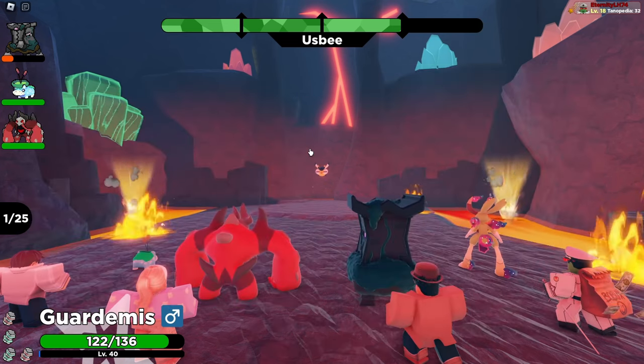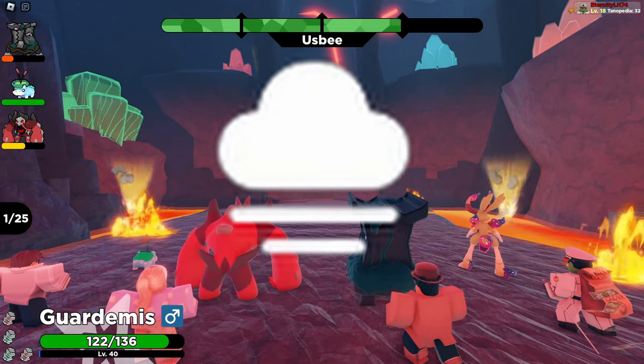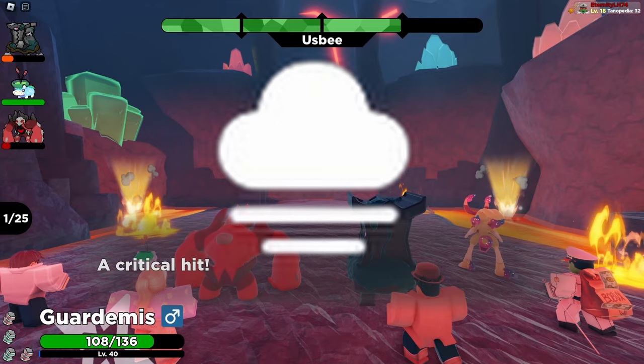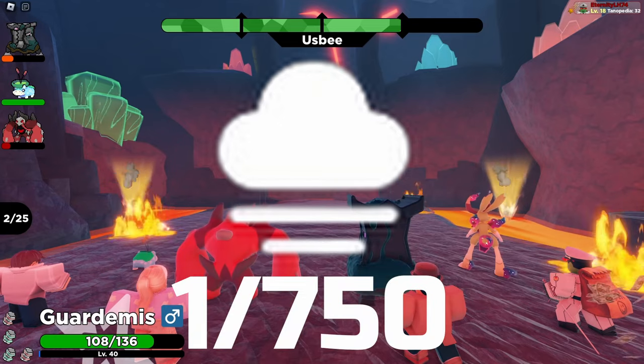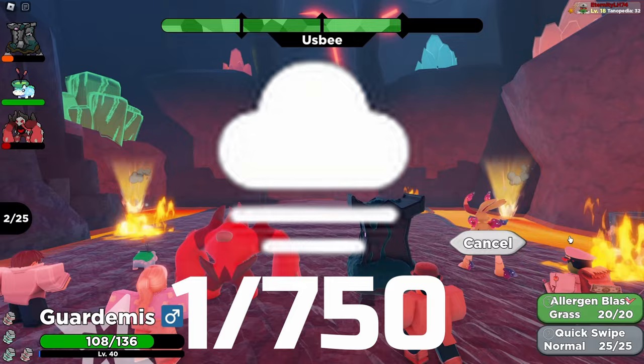And if you want to be able to find these Alpha Tenorians a lot easier, you can wait for the fog weather, where that 1 in 1,000 chance drops to a 1 in 750 chance to find an Alpha Tenorian. So keep an eye out for that.